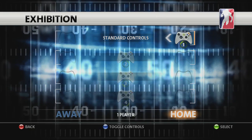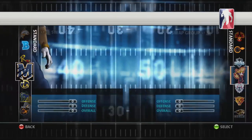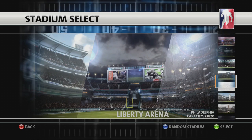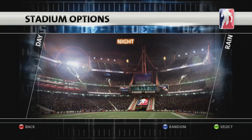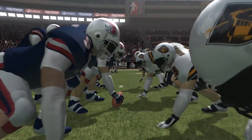If you know what you're doing, jump straight into an exhibition game. You can choose to play single-player or split-screen multiplayer and pick from the 60 default teams or one of your custom creations. Backbreaker ships with a wide range of original stadiums to choose from. Once selected, pick your time of day and weather conditions and get on the field. You can customize exhibition games by modifying multiple options.